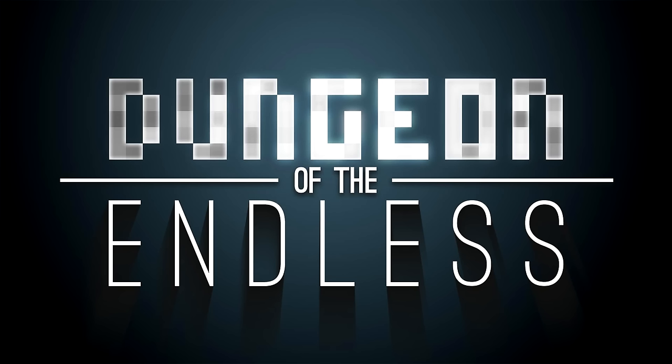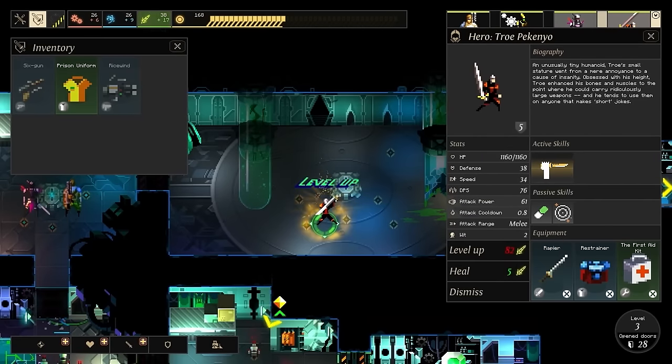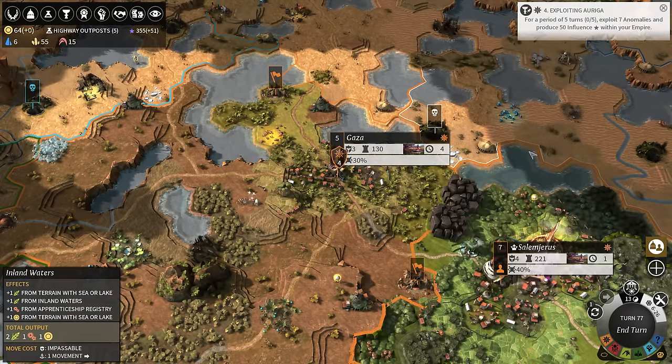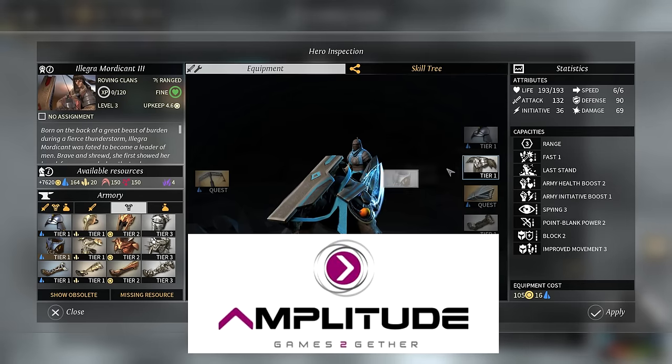A smaller team made Dungeon of the Endless, an RPG roguelike tower defense game — bizarre, but pretty fun. The bigger team made Endless Legend, which was also turn-based, but fantasy. So you can call Amplitude a lot, but not risk-averse.